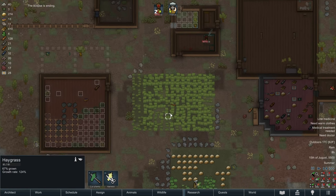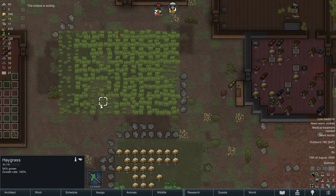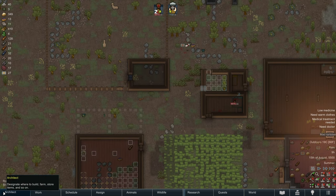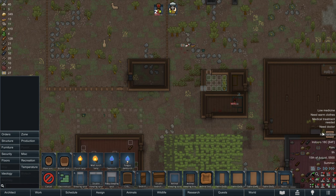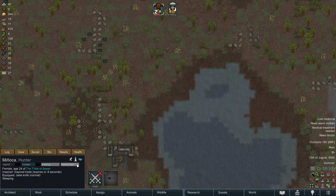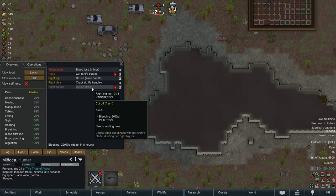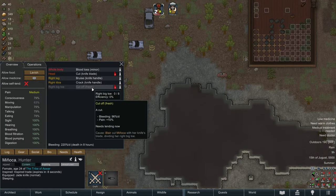We're almost ready for our first harvest of hay grass. There's a mad tortoise — we need to attend to this mad tortoise first. Manyaka, I hope you don't have any serious injuries. Blair cut off Manyaka's right toe.